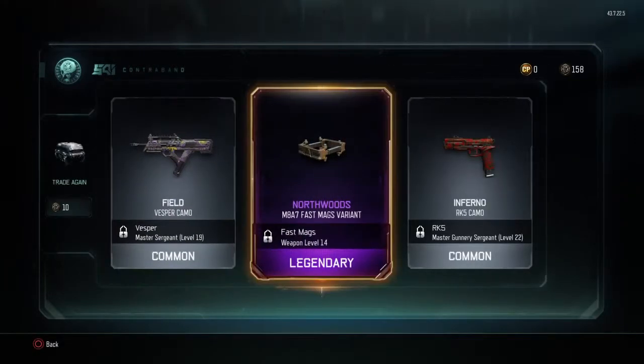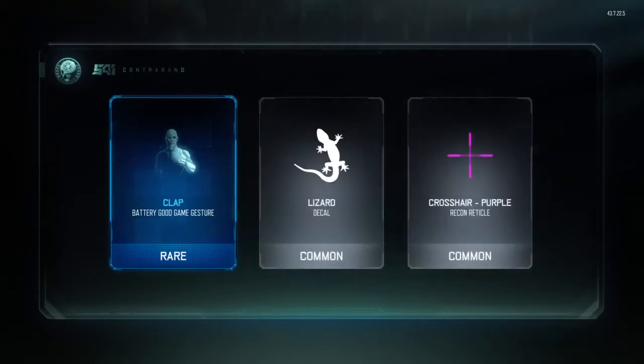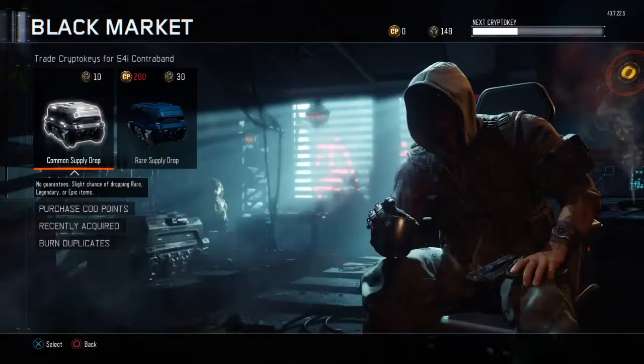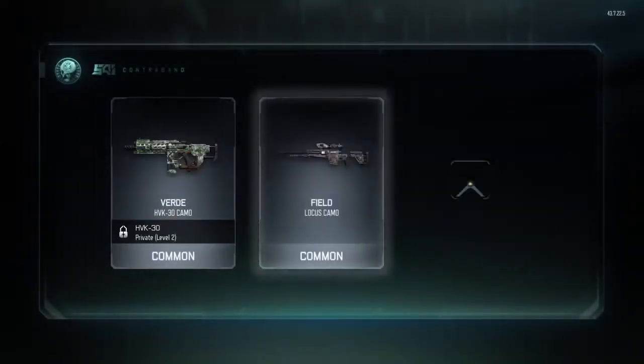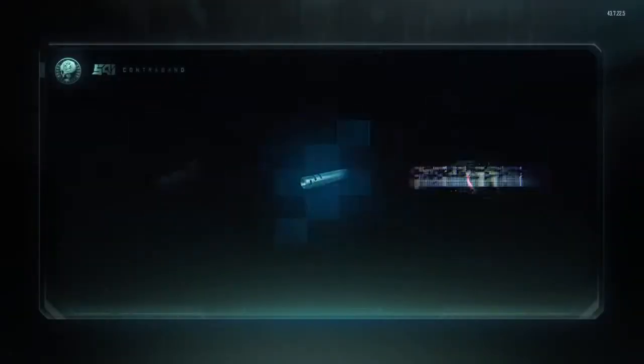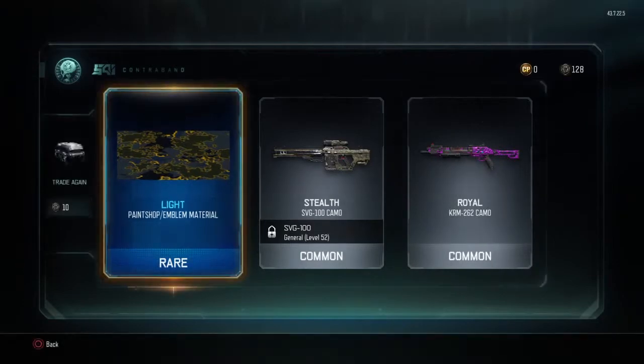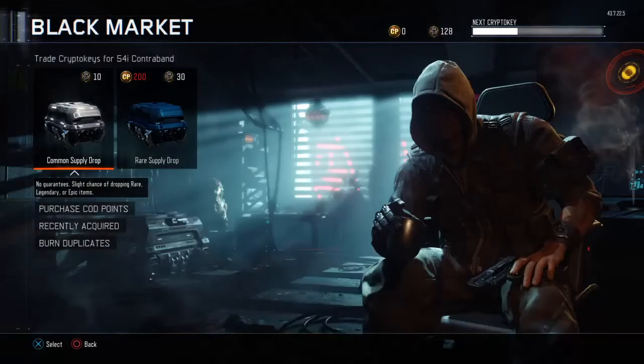Next one — field, ooh nice, that's quite nice. Northwoods — but at least you can change what your guns look like. Ooh, clap! Earth — oh that's actually good. Next one — very day, field, and Oscar Amber — that's actually not too bad I guess.